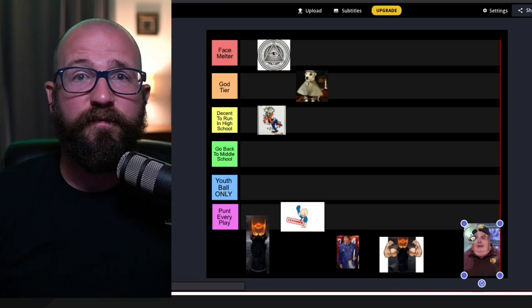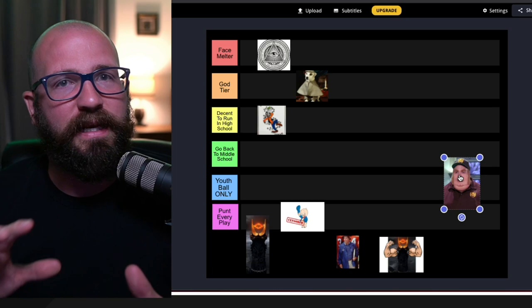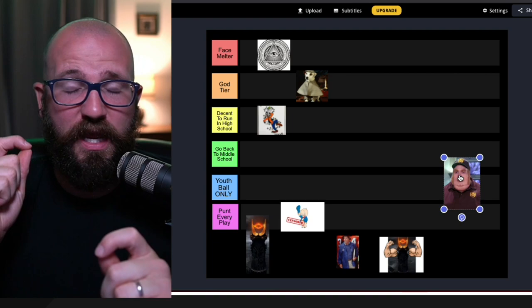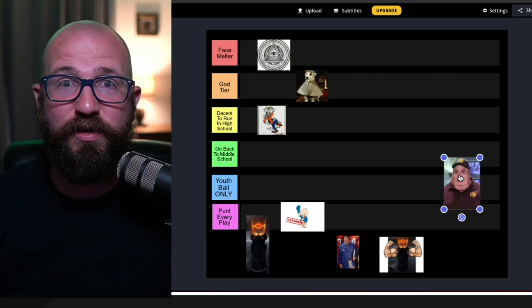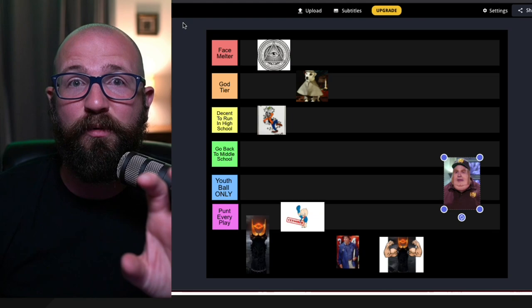A lot of guys gave me crap when I talked about the double wing — the fat-man, foot-to-foot, no cracks, can't see anything, just a wave of bodies coming at you over and over again throughout the game. Don't get offended when I use Fat Bastard as your icon. Where would I rank it? It is not a face-melter. These things chew up clock. This is a three-yards-and-a-cloud-of-dust type offense. You're going to piss off the defense and opposing team. It is unbelievable the grit you have to have to run this offense.